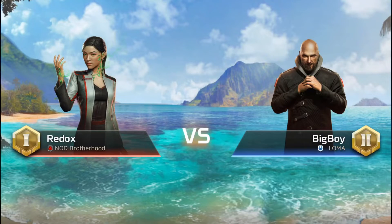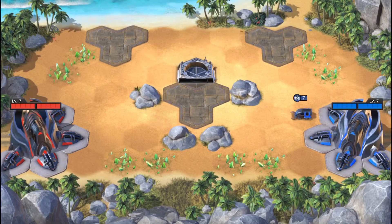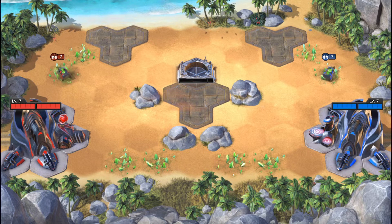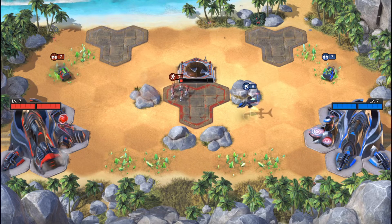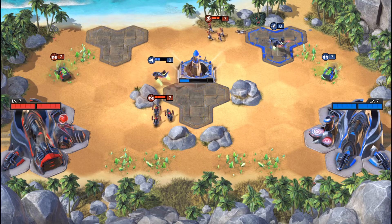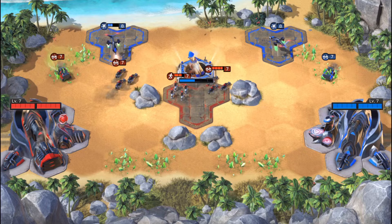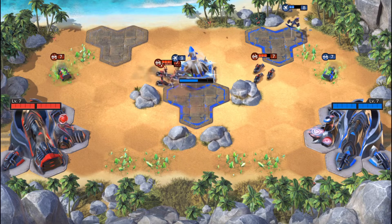Alright, this is the first game — both players are Nod. I'll be on the left as red, my opponent is blue. I start with the harvester opening and go straight into the Hand of Nod. I build a Militant Squad first to scout, and I see he's got some Venoms. Since Venoms counter infantry and my Militants can't attack them, I go for an Attack Bike. I try to scout his double harvester and take down his Venoms with Attack Bikes, which can handle them easily.